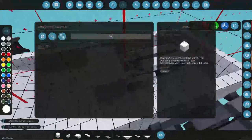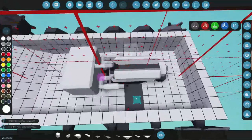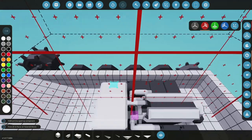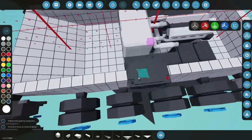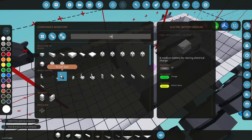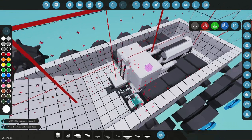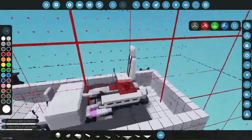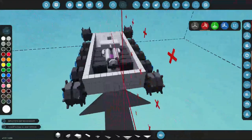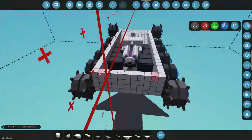Let's get a battery — we'll slap a couple batteries down. Let's put them back here since we've got the room. You know what, let's put another battery. Everyone gets a battery. Let's get ourselves a seat and go ahead and put that down in here. Compact pilot seat — there we go.